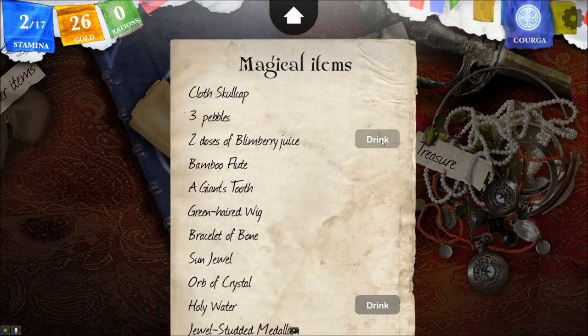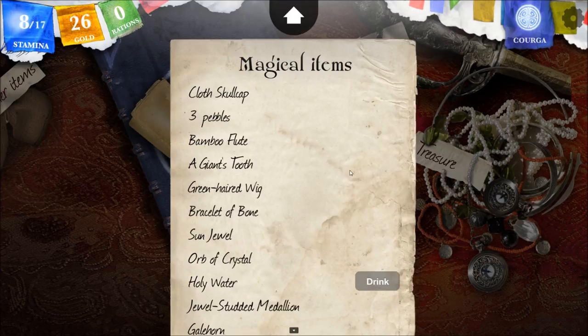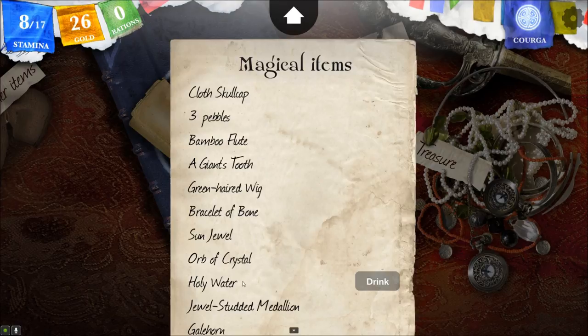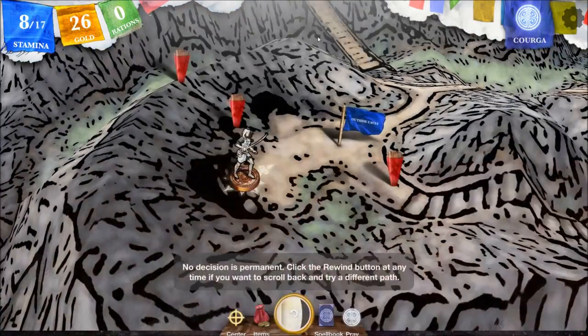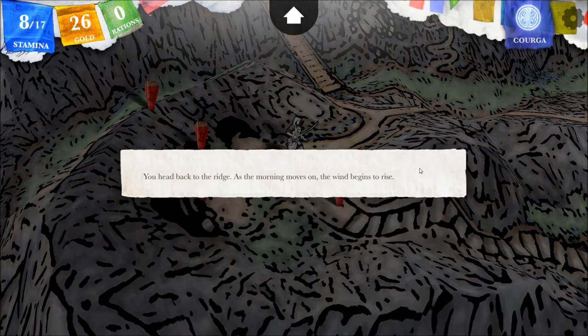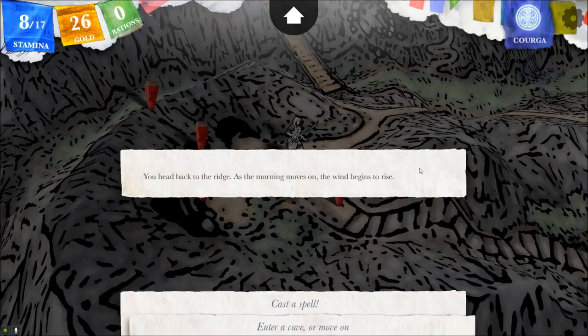Limberry juice — I'm going to drink them both. I hate to do it, but I think this will also give me a little bit back as well. Back to eight stamina. Hopefully we find some food or something. You head back to the ridge. As the morning moves on, the wind begins to rise. Now let's see if we dare enter a cave.